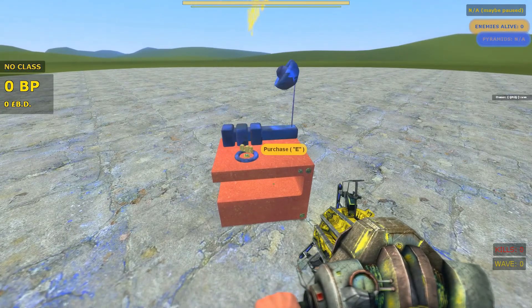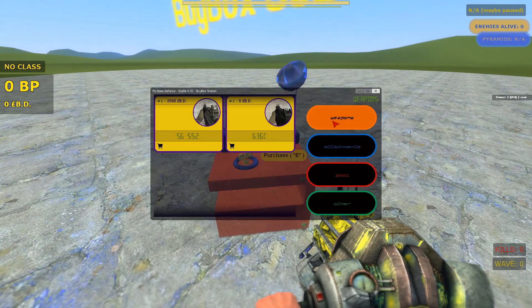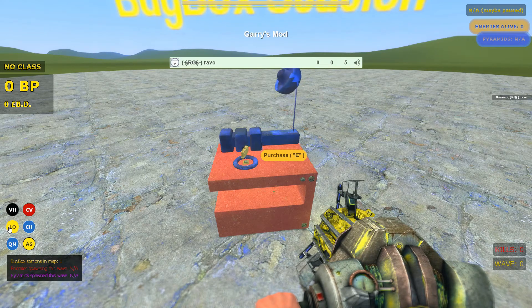Let's check out our buy box menu. I'm currently an admin, so I have access to everything when I'm on no class. Looks good — let's try and change our class.